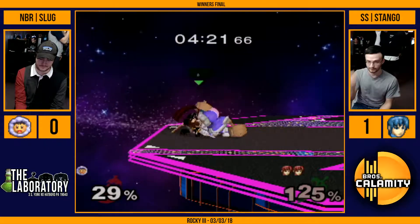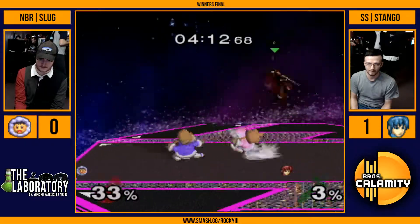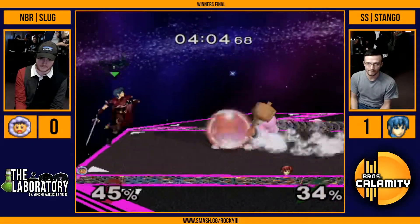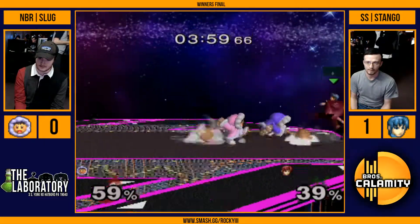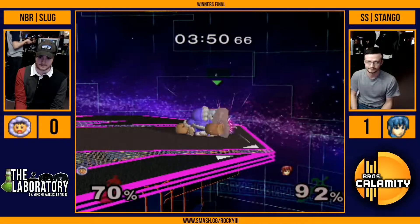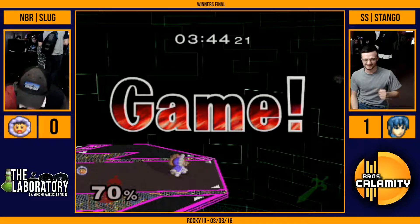Especially the way that Stango is playing with those forward airs. Instead we see a crouch cancel grab into a wobble — which wasn't super necessary since he's already at a high percent, but that's just going to guarantee the game. So if you're Slug, this is by far Ice Climbers' best stage, so you really want to pull it together. Going down and facing two counter picks is not a good prospect. Slug is able to get the crucial game, though his timing was so early that the wave dash in didn't have the downward slant needed to beat it.